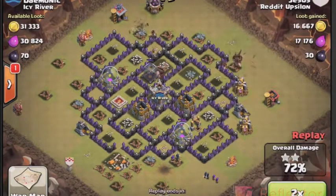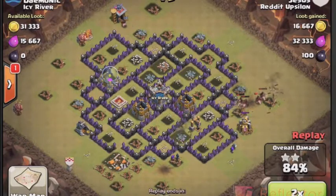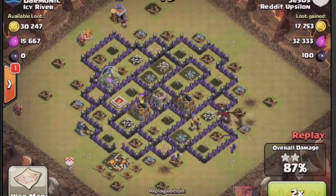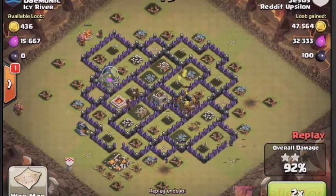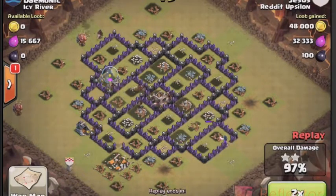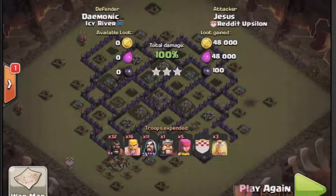Especially with these last clan castle troops. We'll get the 100% and add 3 stars to our total. So all in all a good raid, a good base to attack with Hogs — maybe just a little bit of an adjustment on killing the Barbarian King, but it did its job.